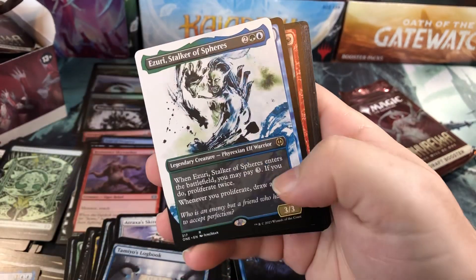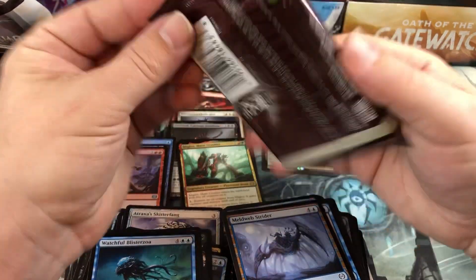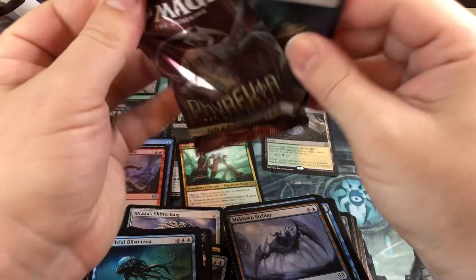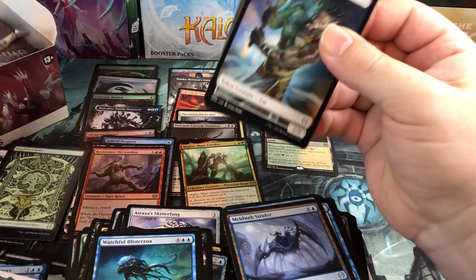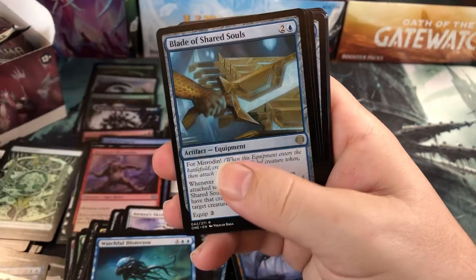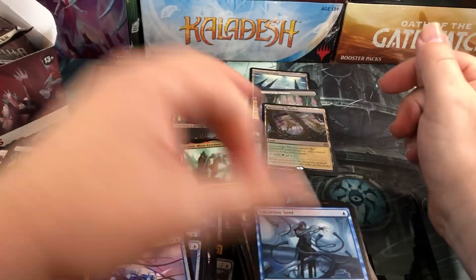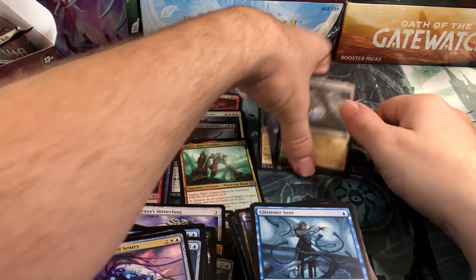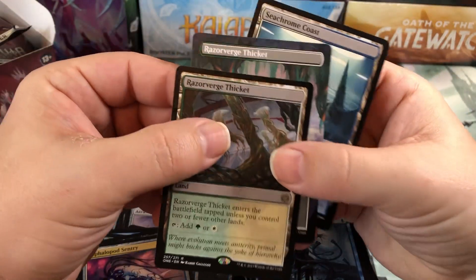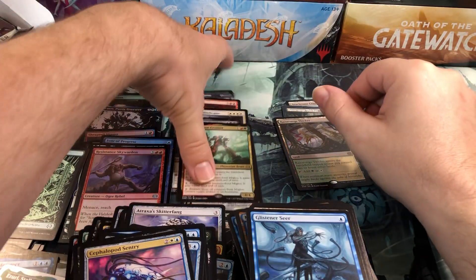Two packs left - come on, give us something crazy at the close. Rebel, Forest, Missouri full art. Last pack - let me know in the comments what you guys think about Pauper. If you've ever played, if you like it, if you think it's the greatest format or the worst format. Kitty, Plains, Blade of Shared Souls - not the way you want to go out.